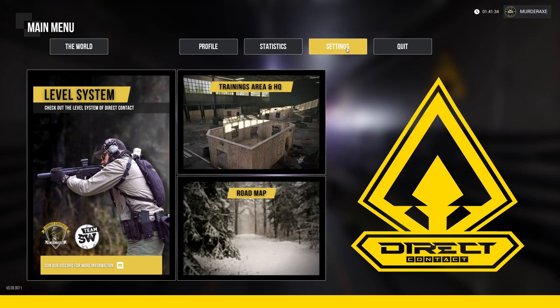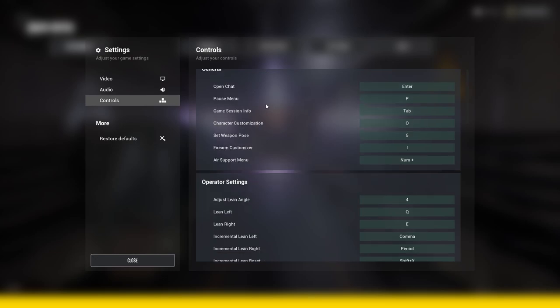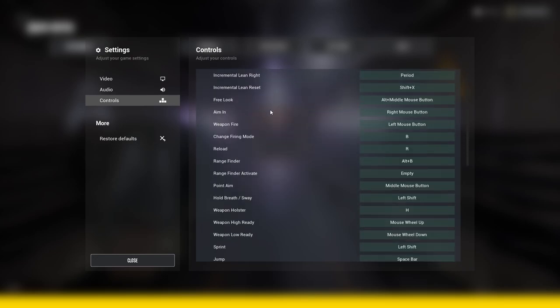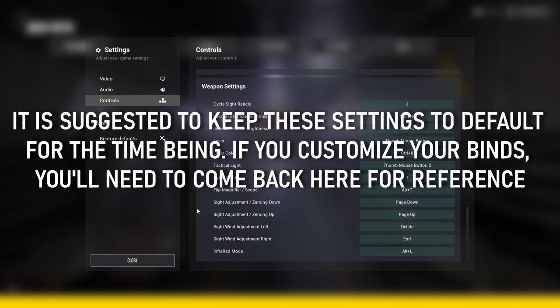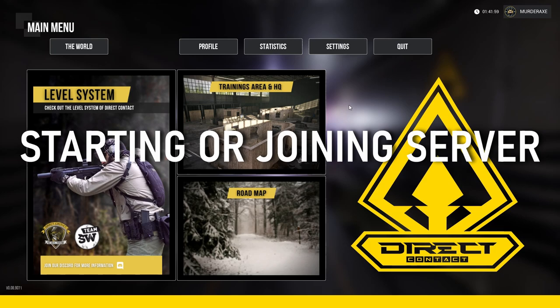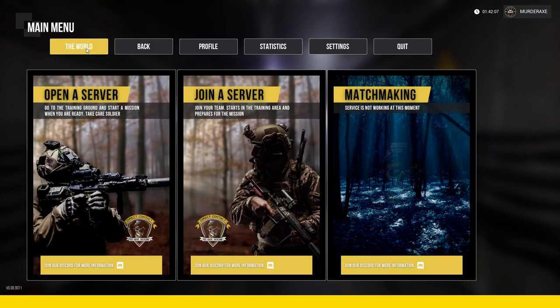You can check your statistics and control binds. Before you get started, I would highly suggest you get familiar with your keybinds by going to Settings > Controls and looking through to make sure you have everything set to your needs.